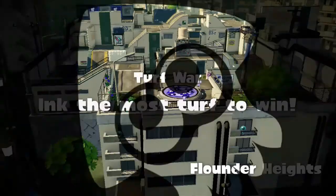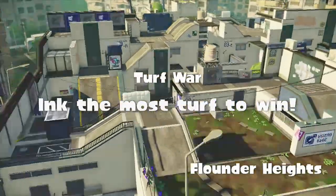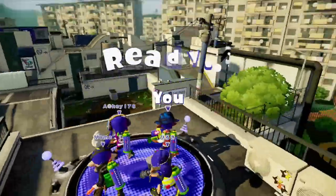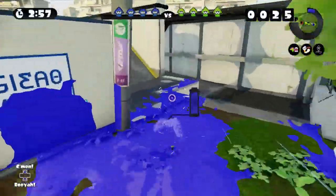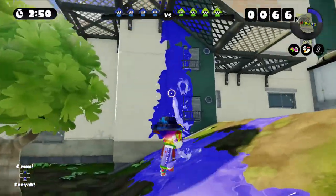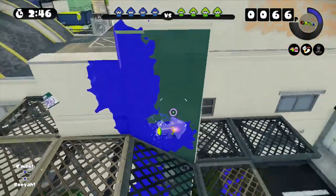Let's jump to the next battle. Alright, it's time for match number two. We're getting very lucky — we're getting Flounder Heights again. What I was saying earlier is keep high on this map. Having the higher ground is always good. And I can't remember what else I was going to say — unfortunately I gotta get more sleep.